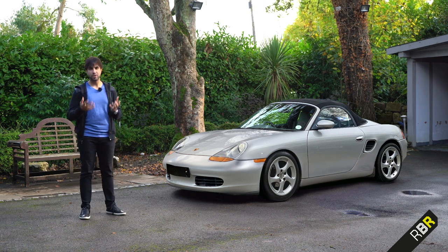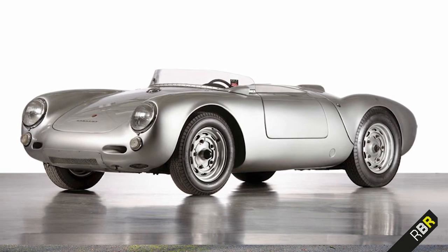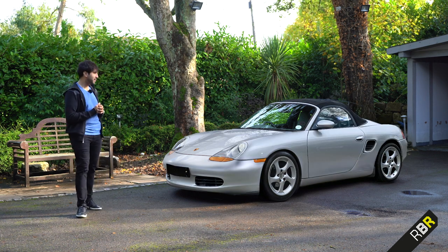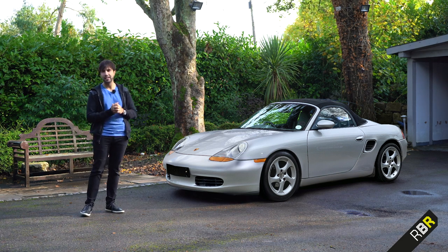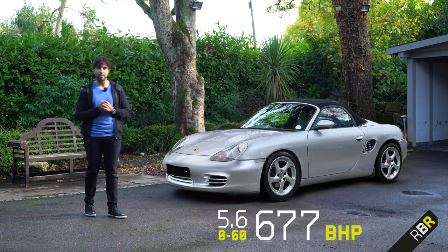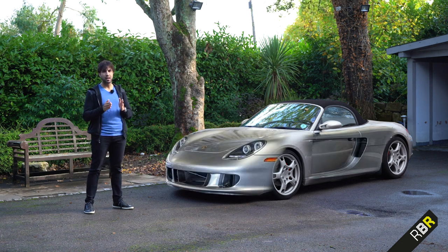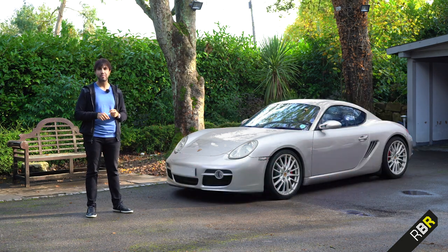The Boxster tripled Porsche's production numbers and became the best-selling Porsche until the Cayenne arrived. Porsche linked its design back to the 550 Spyder of the 1950s, but from the A-pillar onwards it was basically a 996 — great if you were a Boxster owner, not so great if you were a new 911 owner. The car was lauded by press and customers for its neutral handling, dynamic ability, and stiffness versus rivals. Then came incremental updates and an S model, followed by the second generation — and critically, the 987C project better known as the Cayman.